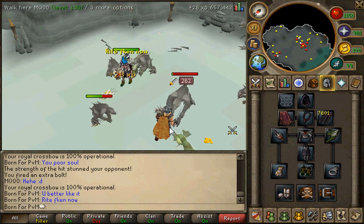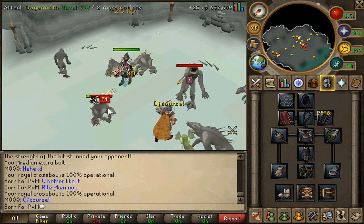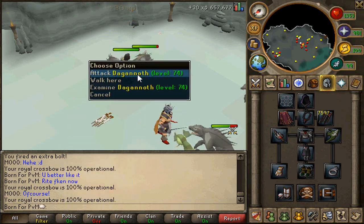A few more things about the Royal Crossbow: you can leave it in your grave. It's not like Goliath Gloves or comp capes — it won't turn into coins. It will stay the same and you can just pick it up off your grave as normal.